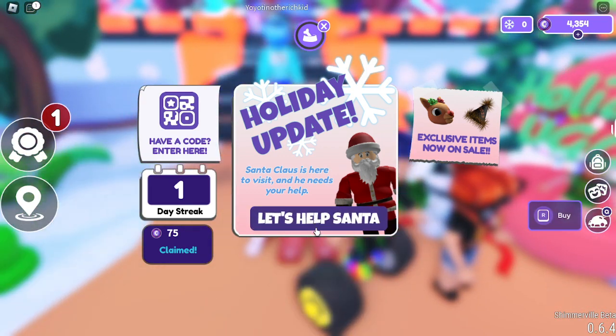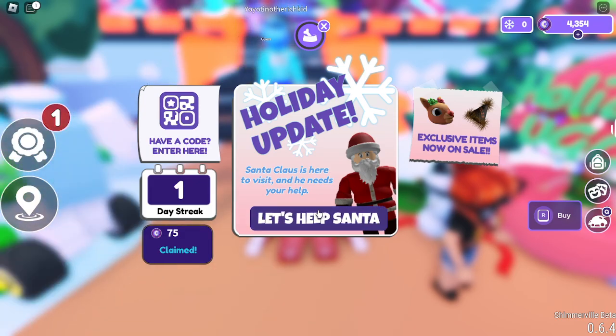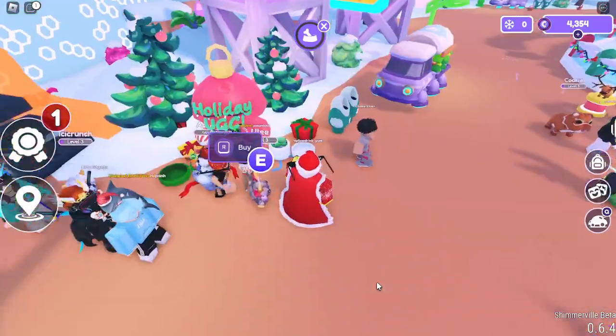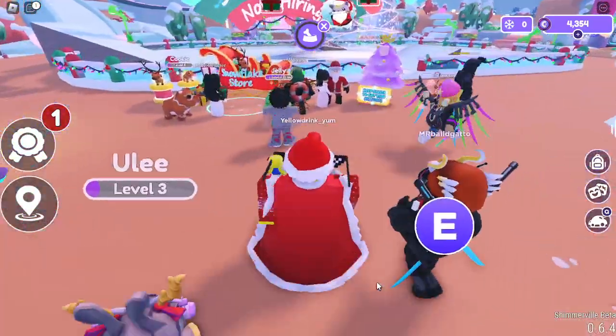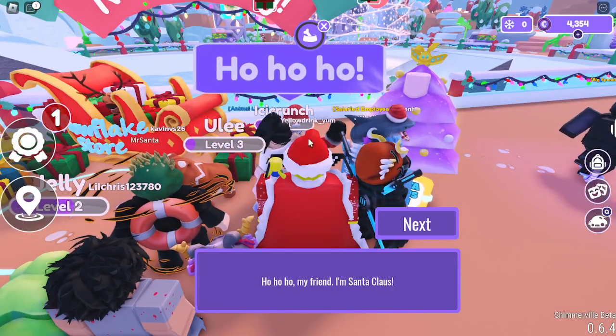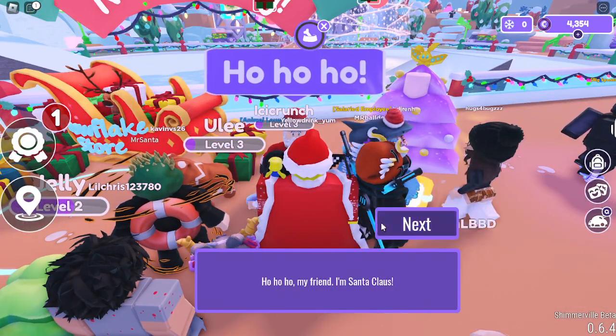So you need to help Santa's quest line. You see how it says 'Let's help Santa' — just click that. You need to find Santa in the map. He's right here. Just read his text line and do his quest.